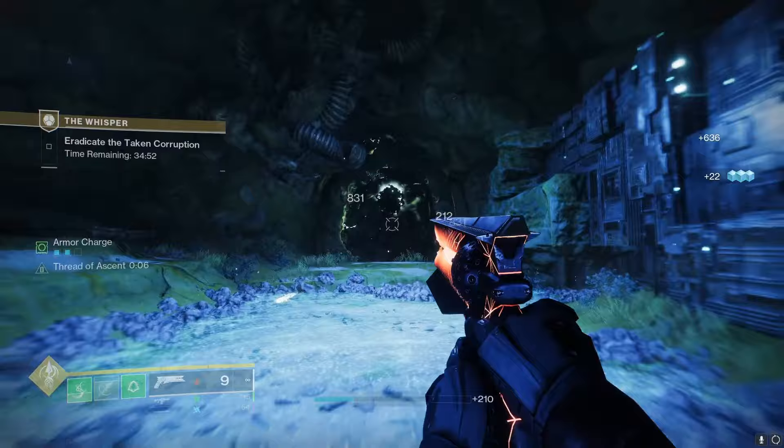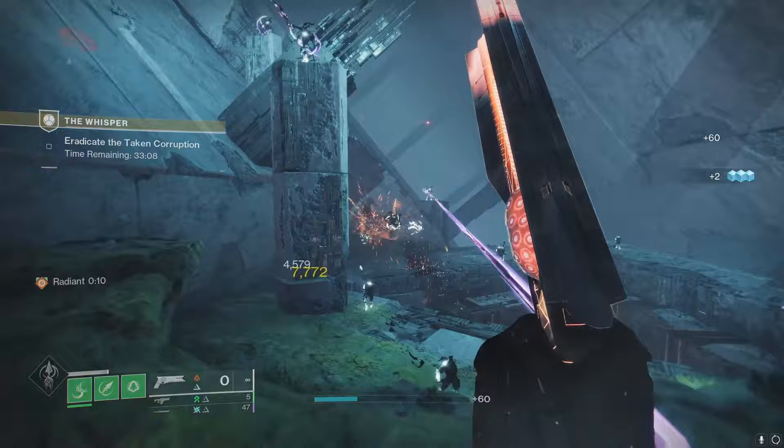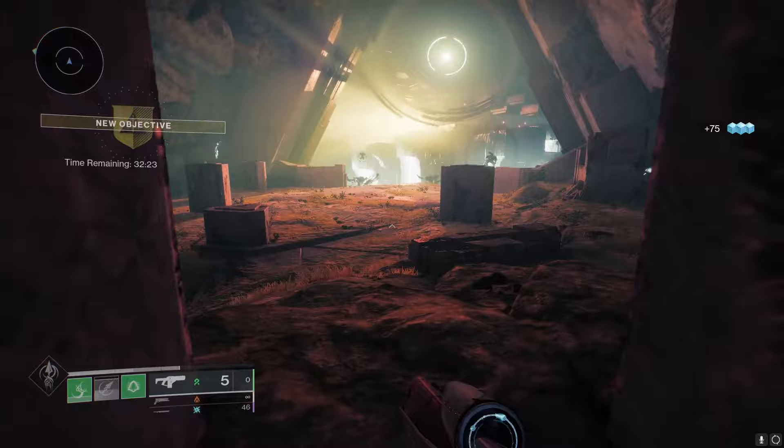The next area is pretty much the exact same thing: there are some Blights and some enemies. Kill the enemies, kill the Blights if you want, and then proceed onward. The area after that won't have any Blights, but it's just going to have a bunch of enemies — scions down below and goblin snipers up above. Kill them all and then drop down the triangle in the middle. It's going to be a blight floor, so be careful — there's a pit of death below you. Jump forward and try to avoid that.